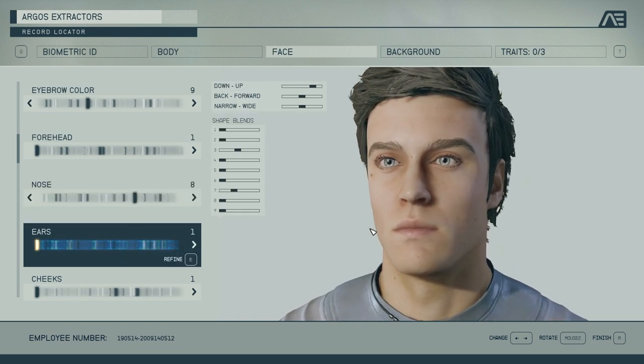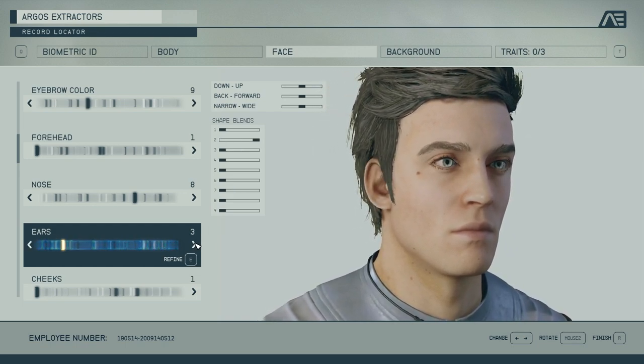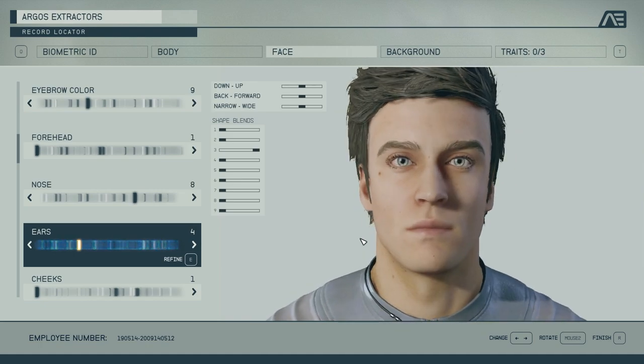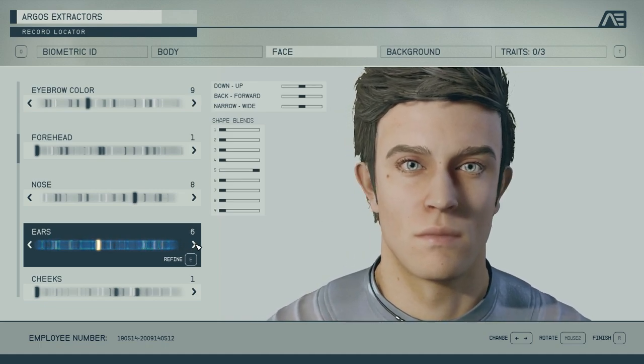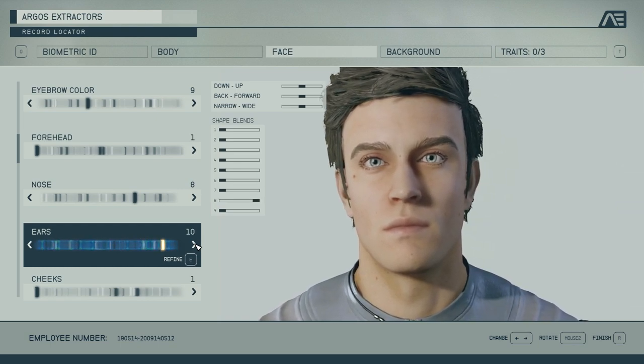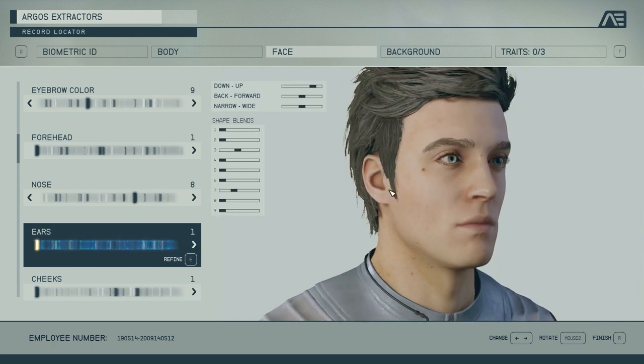Next up is the ears — also pretty big options. You get some pretty significant ears versus small or natural-looking ones, and you have a decent amount of control over them. Up and down, it moves quite far — so watch out. If you accidentally slide this all the way over, you'll get in game and your ears are basically on your shoulders. You'd regret that, but luckily you can change it afterwards.